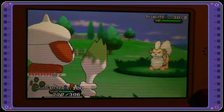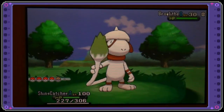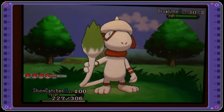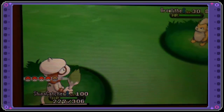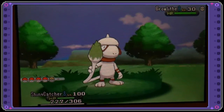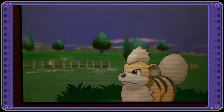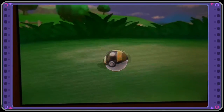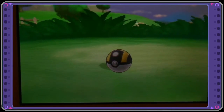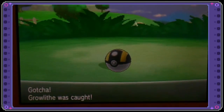I'm just going to pull the DS a little closer so we can take a nice look at it. Okay, we're going to go Bag → Poké Ball. An Ultra Ball would look very nice, so I'm going to try Ultra Ball first. Let's see if that critical capture catches — and it did! We have a little shiny Growlithe!